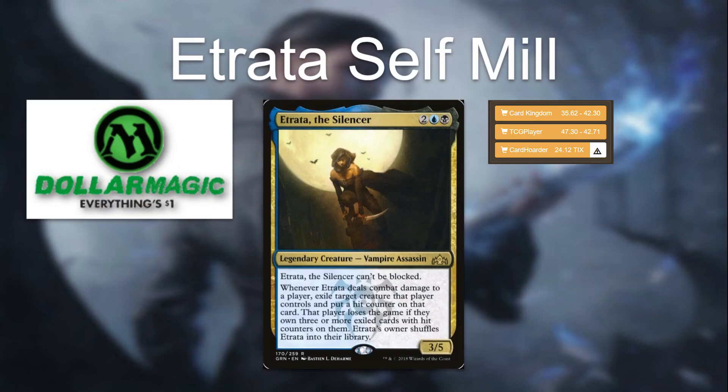That's going to be it for Etrata Self Mill. Remember, every card in here is a dollar or less, so it should be pretty cheap to build. If you think you can guess the card in the background, feel free to drop the name in the comments. Also leave a comment if you have a commander deck you'd like to see us take on. We'll have the full deck list in the description. We didn't go over a lot of the cards since many were redundant and this deck was pretty self-explanatory. Thanks for watching, and we'll see you next time.